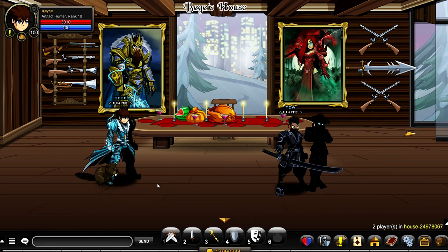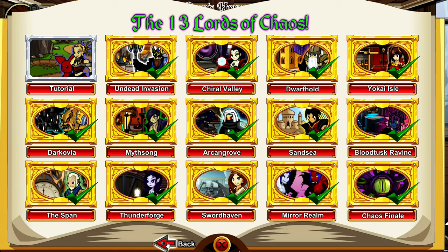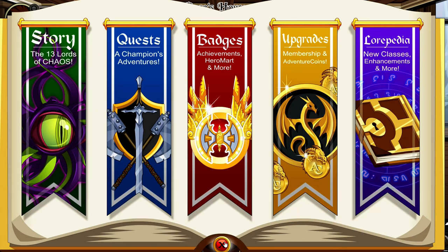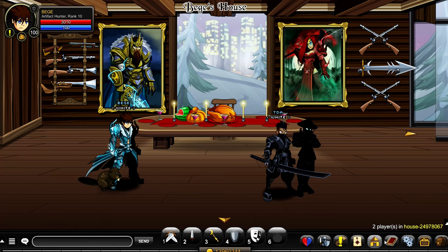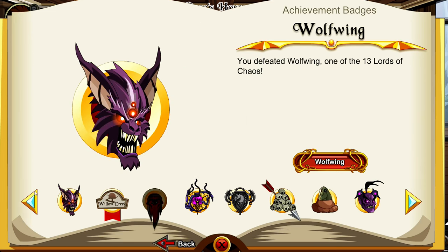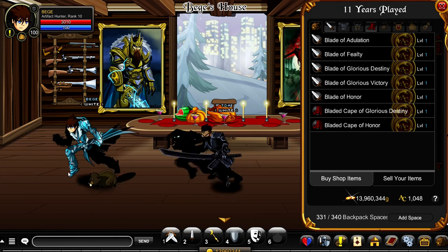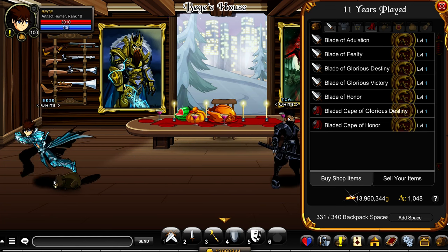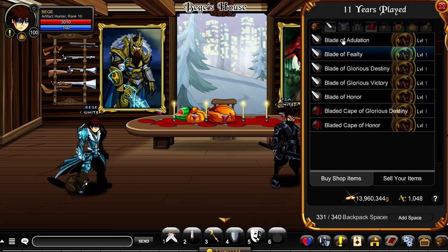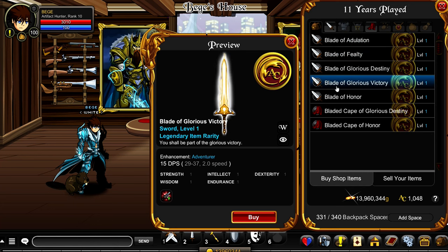I'm pretty sure a lot of you guys have this already, but I still thought it'd be a cool thing to show off since my account turned 11 years of age yesterday or today. So yeah, let's take a look at all the rewards. As always, you go to the book floor, you go to your achievement badges, and here it is. I really haven't looked a whole lot into these items before, so let's take a look.